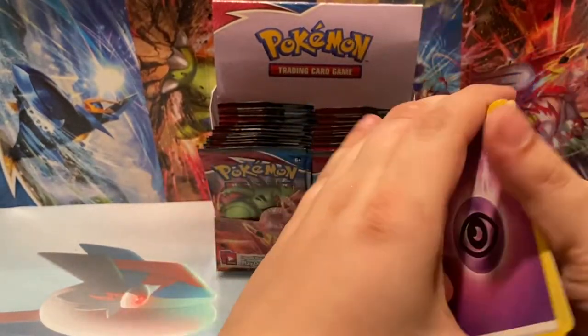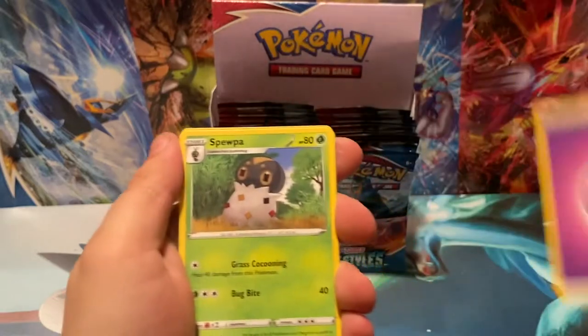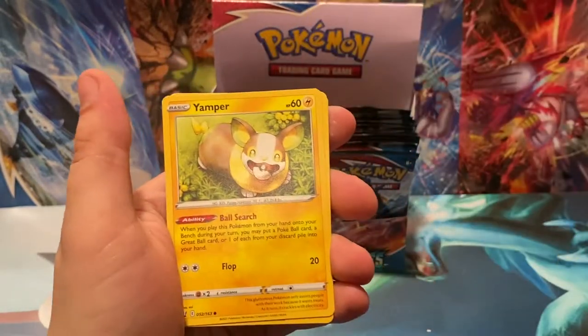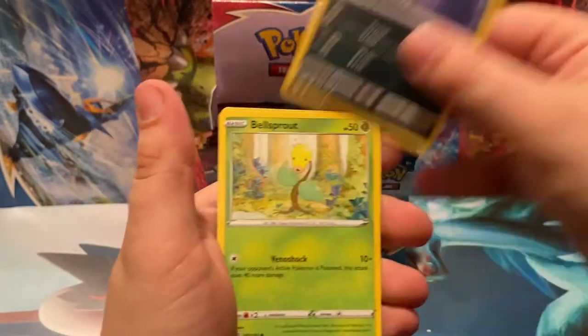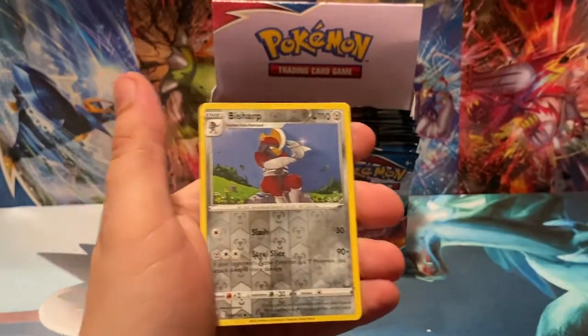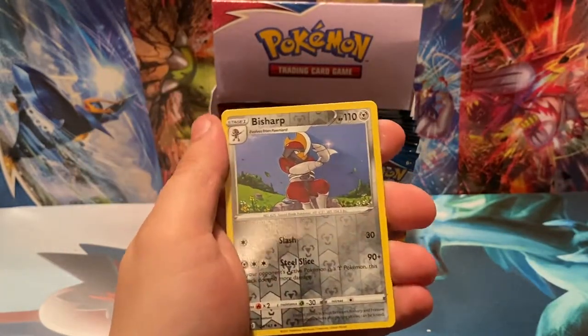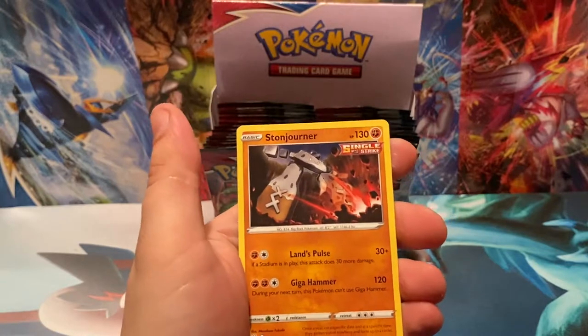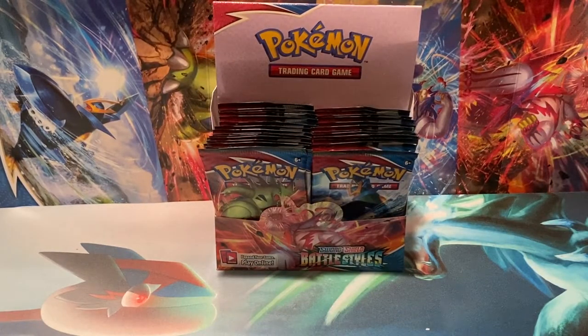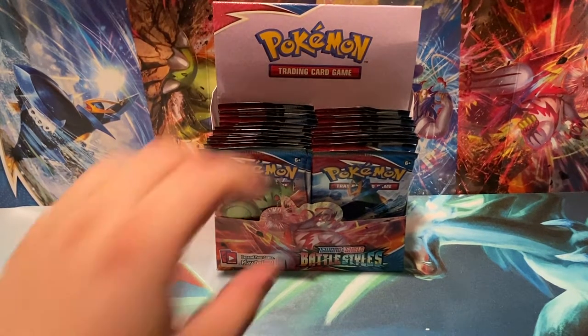Psychic Energy, Spewpa, Mustard, Golbat, Yamper, Murkrow, Bellsprout, Sandile, Mienfoo, Bisharp, Reverse Holo, and a Stonjourner Non-Holo — good old Stone Edge. Or Stonehenge — Stonehenge is a Pokemon move. Stonehenge is also the landmark.